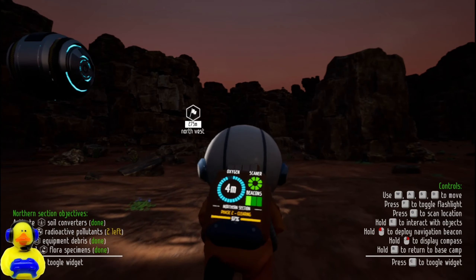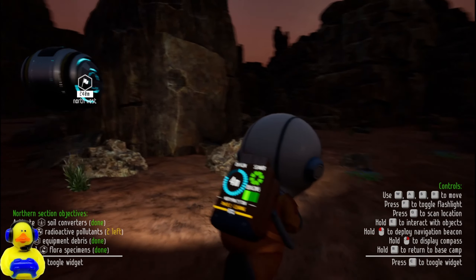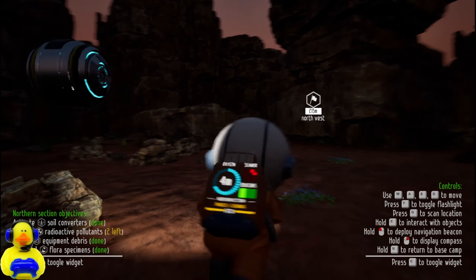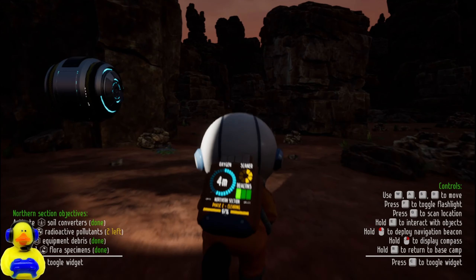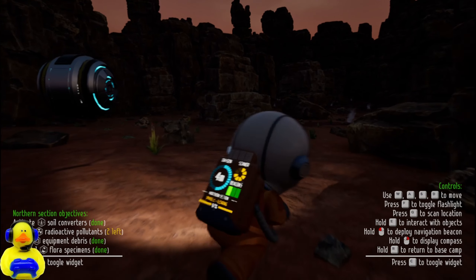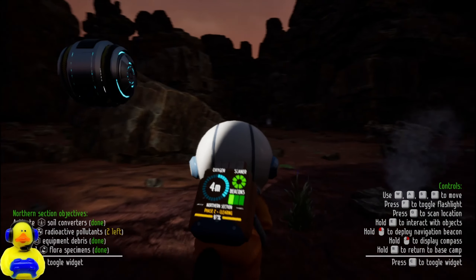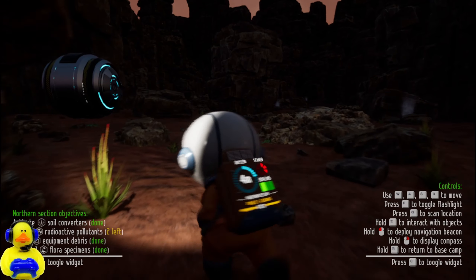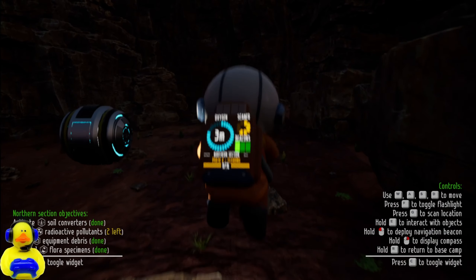We're looking for the last two pieces and I don't know where they are. I've searched up and down, north, northwest — I got most of the stuff. I'm not sure where to look for this. It doesn't really give you much of a hint. Like, it would be nice if there was a Geiger counter — tick tick tick — and the closer you get it would pick up along with the scanner. Eventually — oh, found one!